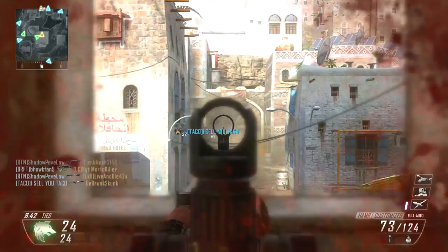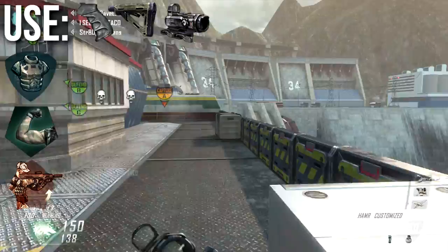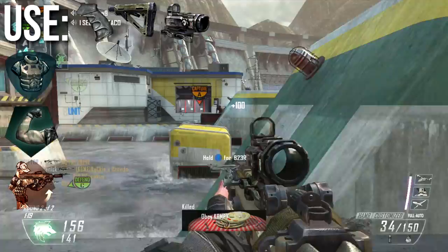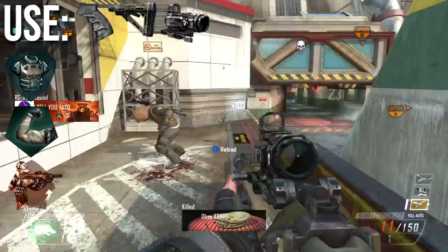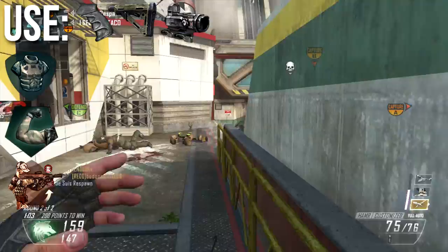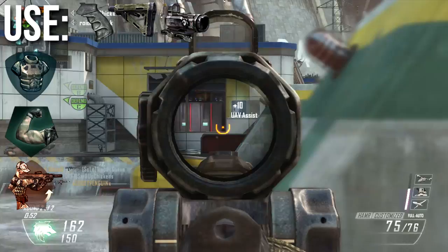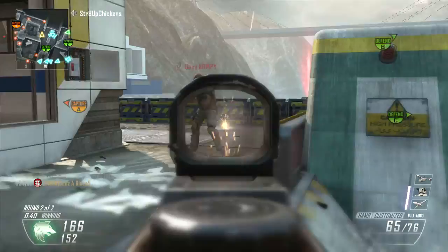My recommended class build: Quick Draw Handle for faster ADS, Stock because I like to sidestep around corners, and usually the Hybrid Sight to exploit the rate-of-fire glitch. If not running the hybrid sight, I use a silencer or laser. For perks: Flak Jacket because it's a slow weapon and I don't want to get blown up, Toughness to avoid flinching and stay on target, and Dexterity for close-quarters mobility. Alternatively, swap Dexterity for Tactical Mask if you want more survivability.